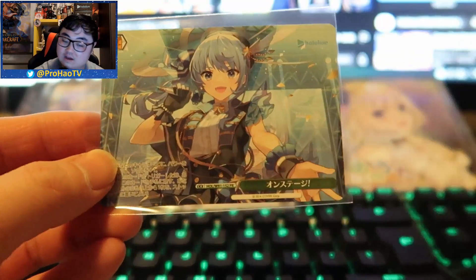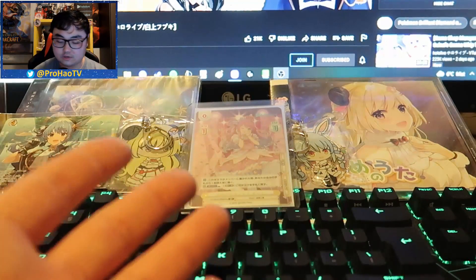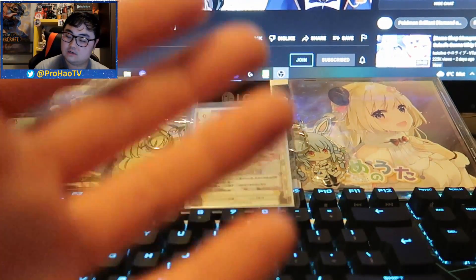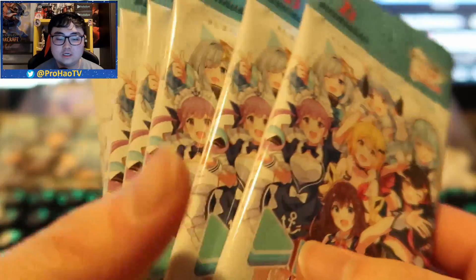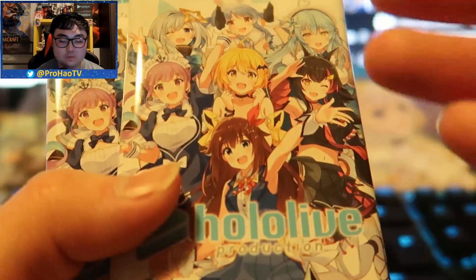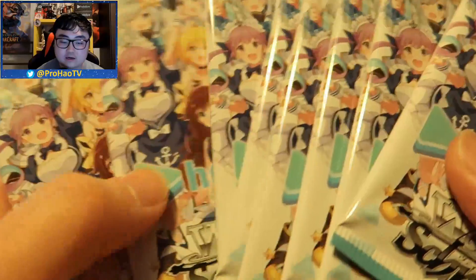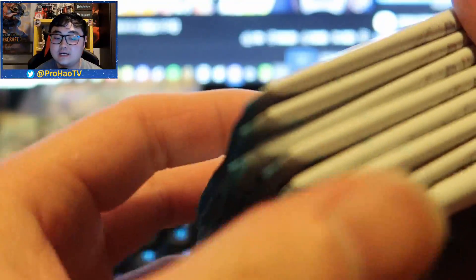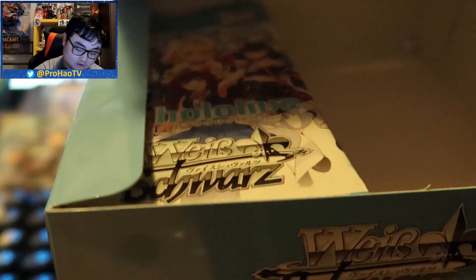Without further ado, let's get straight into the box. Every box comes with a promo card — I love this card, it's the Suisei card. I have this as a wall scroll as well, official merch, and it pairs perfectly with her first album. Here are the first half of the packs — I really love the light blue because it's one of my favorite colors. In the middle we have vtubers representing their generation, and then the company name. We've got 16 packs total, eight on each side.